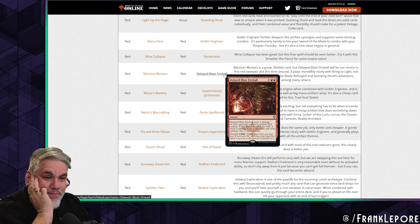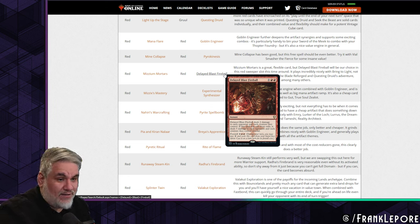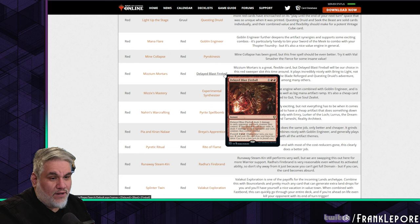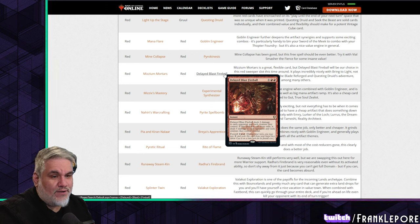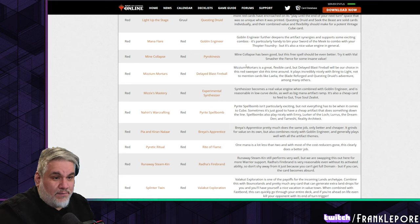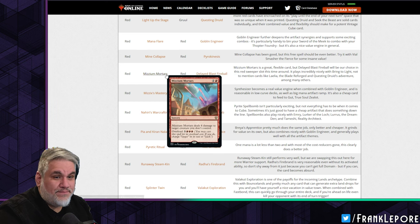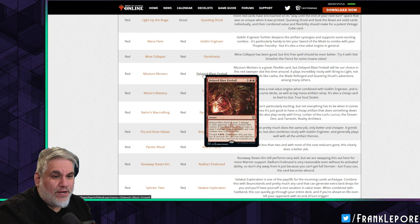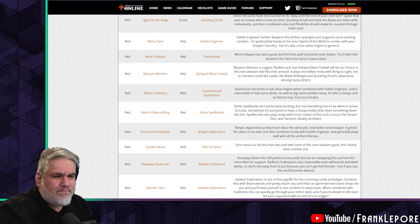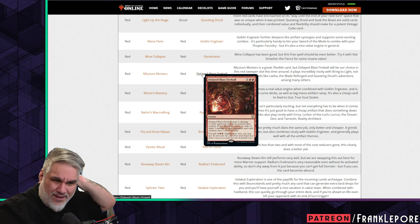Mizzix's Mastery is out for Delayed Blast Fireball. This deals two damage to each opponent and each creature they control; if cast from exile it deals five damage to each creature they control. You can foretell it for two and then for six it becomes a board wipe. Mizzix's Mastery is a great flexible card — for both you're paying six for the board-wiping effect. Delayed Blast Fireball plays incredibly nicely with Bring to Light and cards like Laelia the Blade Reforged.